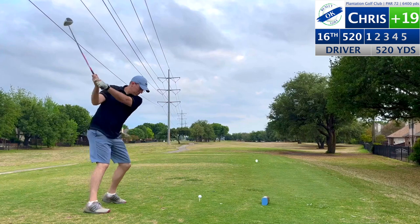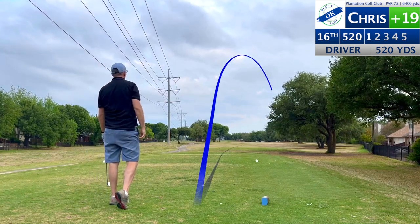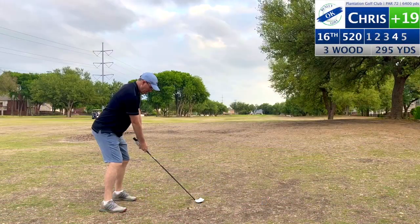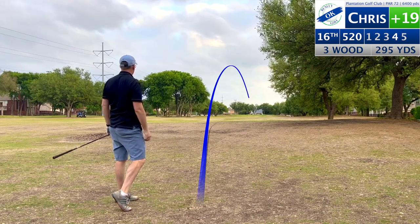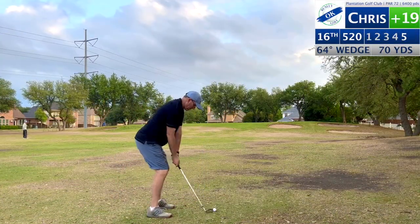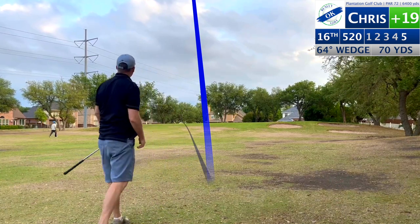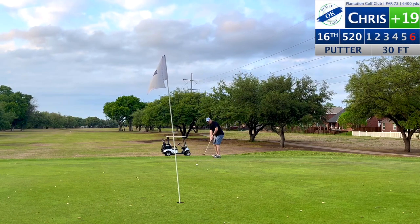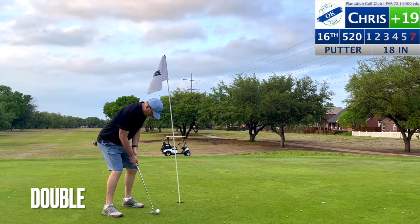Number 16 is a long, straight and narrow par five with a bailout area on the left. Naturally I push it right and when I get up there the ball is in a yard. So I take the stroke and distance drop and I'm hitting my fourth shot from a long ways out. My three wood is true and I advance the ball pretty well into the wind. With only about 70 yards to go I pull out my 64 degree — it's the wrong club. I hit it as hard as I can but it gets up really fast and is knocked down by the wind, coming up a bit short of the green. My bogey attempt rolls a little wide and another double bogey.